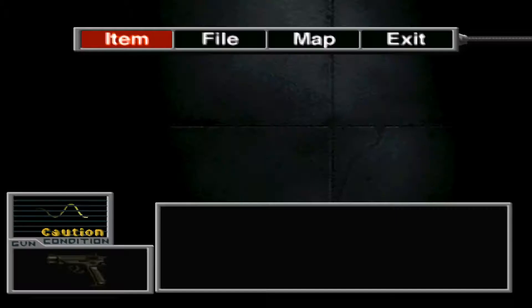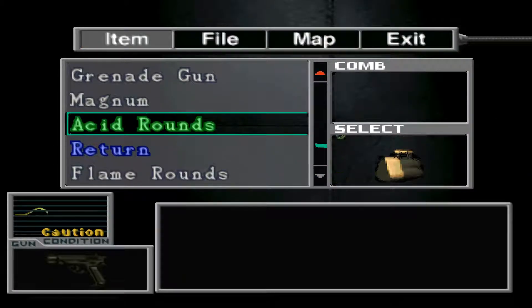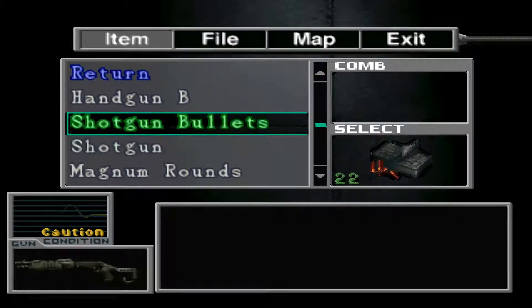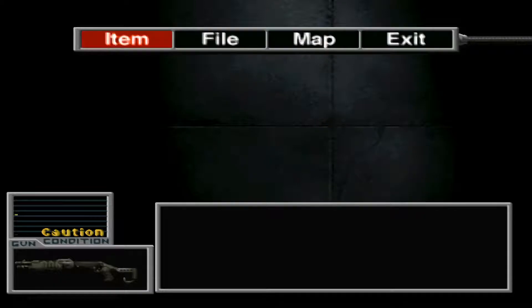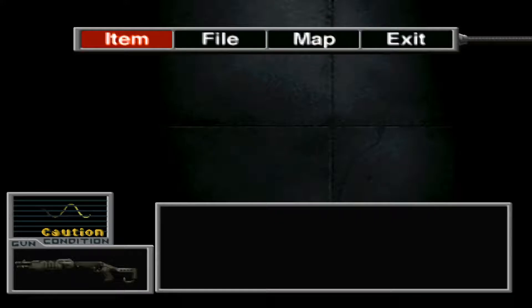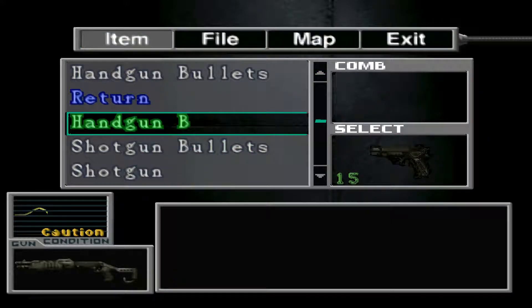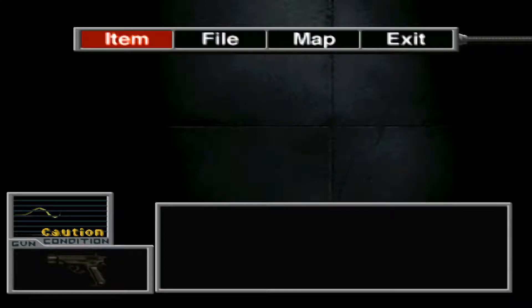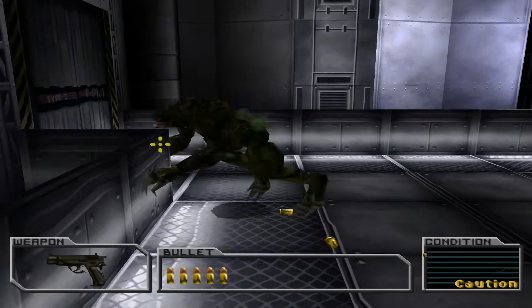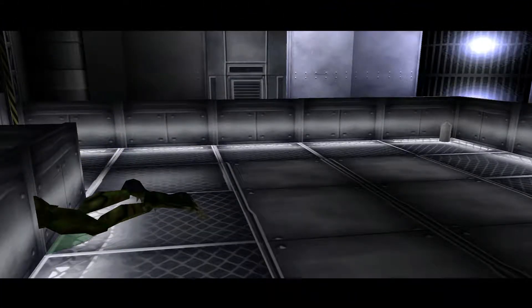I'm just going to use the shotgun. Can I switch to the handgun and take him out that way? Okay, that was good — saved a bit of ammo.